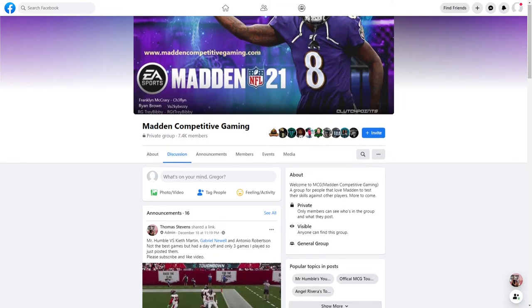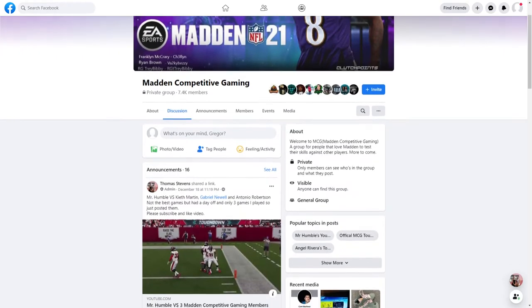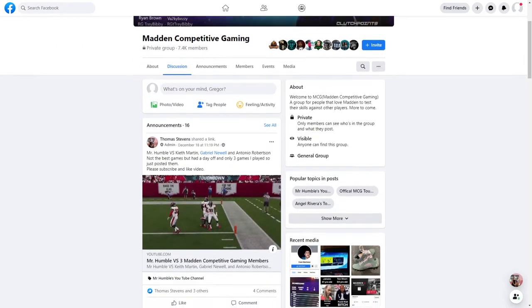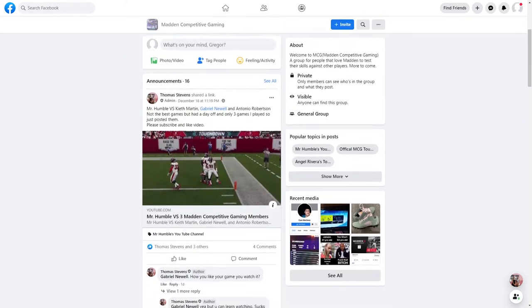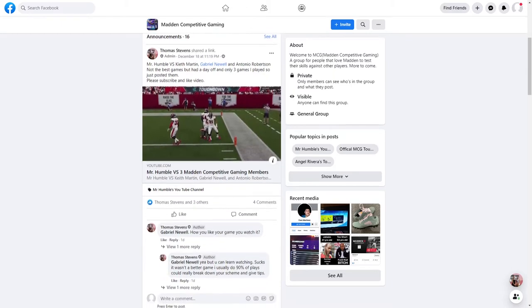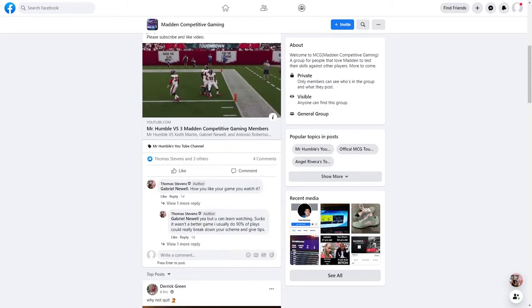I'm very excited to announce that I'm teaming up with Mr. Humble. He has a Facebook group chat called Madden Competitive Gaming — link is in the description. If you want to get some good games, some good competition, and want to lab with people who know what they're doing, go check it out. Just send an invite request and you'll get invited. It's been a great community — been on there for a couple of days now.